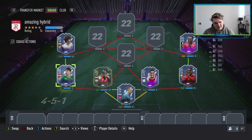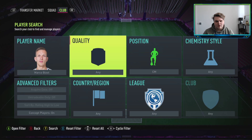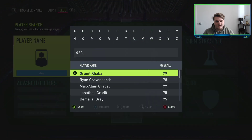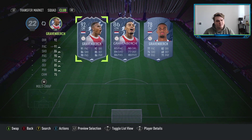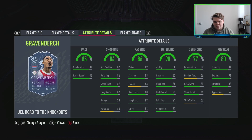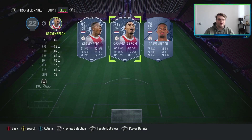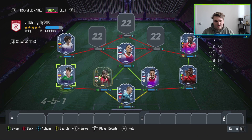This back line looks really nice — Miranda, Traoré as solid full backs, Tesi and Timber at center back, Bizzarri in goal. Continuing the Eredivisie links into midfield, we go with another Road to the Knockout card: Gravenberch. He has a Future Stars card which is very expensive. The Road to the Knockout card is four-star four-star, medium/medium, right-footed at 6'3". He's got good stamina, outside the foot shot and flare traits, and is a good shooting box-to-box option. He has a perfect link to Timber and strong links to Tesi. He's 40,000 coins.